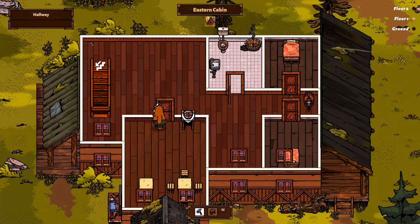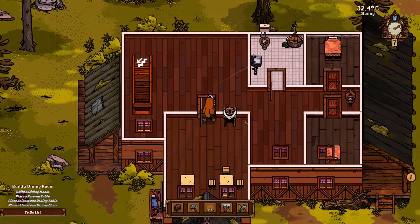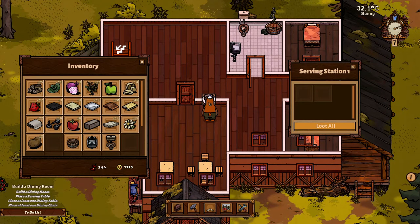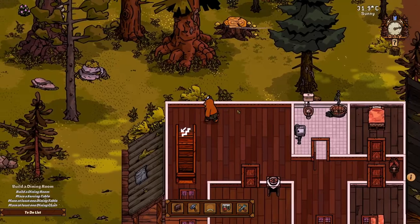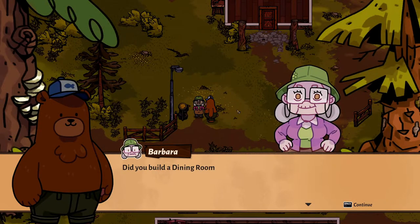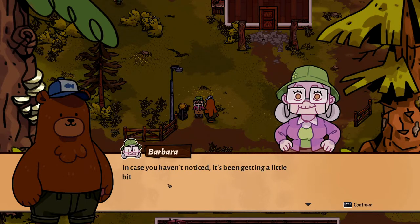We already have 1,325. We just need some more chairs and probably another one of these serving things. We needed to put some food in there, didn't we? Raw food was not very good. But we don't really have any food to put in there just yet, so let's just wait with that because we have to figure out how to actually cook something. Did you build a dining room yet? Yep. In case you haven't noticed, it's been getting a little bit chilly in here.